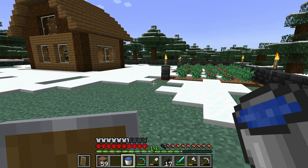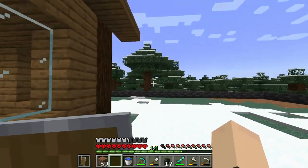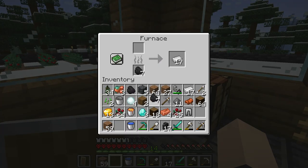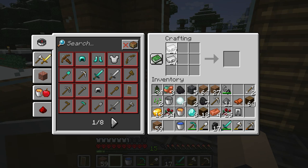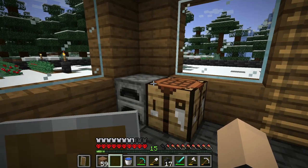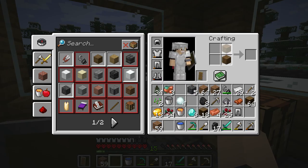Now we're going to get torches, coal, that kind of stuff. Oh sweet, look at that — that's convenient. We're going to go ahead and make a helmet while we're here. We're not going to make anything else yet; let's wait until it breaks. We've got coal though, that's good. We're just going to light up this area.